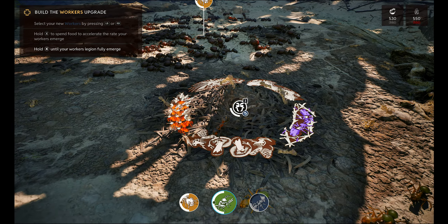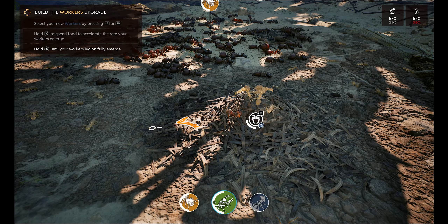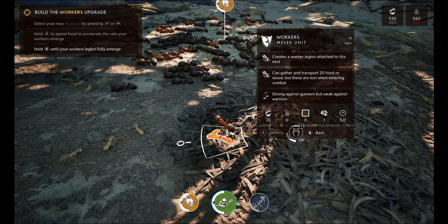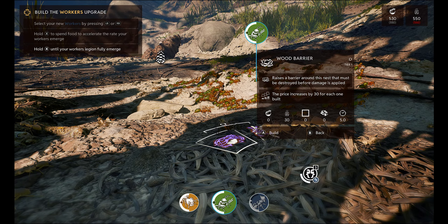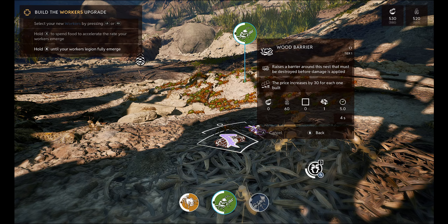What are you talking about? Not getting it. What's this? Build — raise a barrier around the nest. Must be destroyed before they can damage. Yep yep yep. Build. Can we do that?